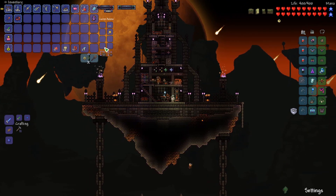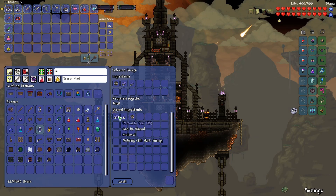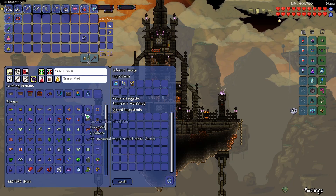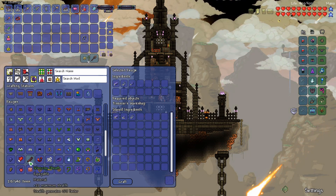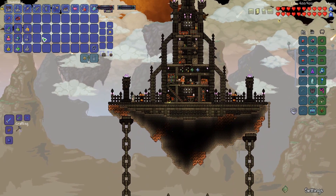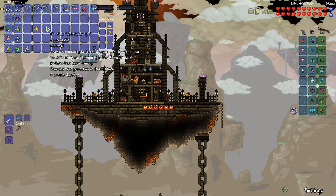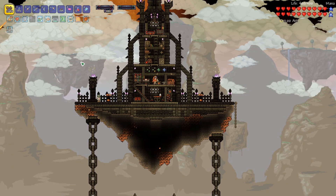Another thing we can do now is craft our upgraded alchemist charm at tier two — we just need demonite, shadow scales, and our tier one. That will allow us to get a better discount on alchemist stuff. We can also craft the fish finder now that we have all the different fishing items from farming that boss. We've got the angler tackle box to craft as well. Another item we can craft is the silencing sheath — 20 maximum stealth and stealth generates 15% faster. I pretty much spent all my gold on potions: warmth, obsidian skin, endurance, bounding potion, night owl, and nature's blessing. Those will be really useful for going into the sky and the underworld.